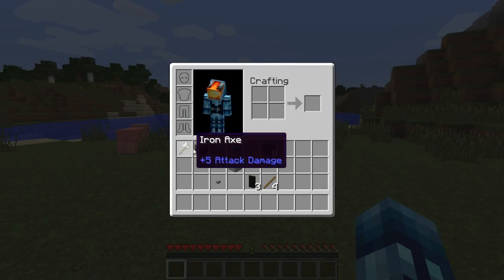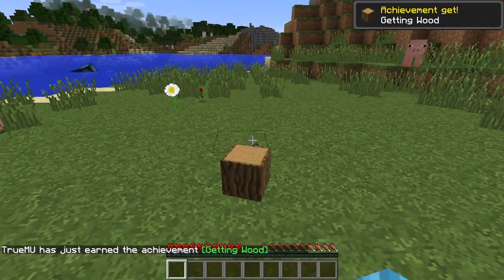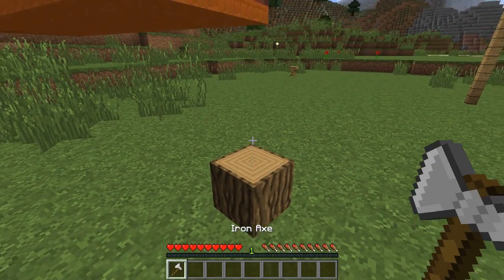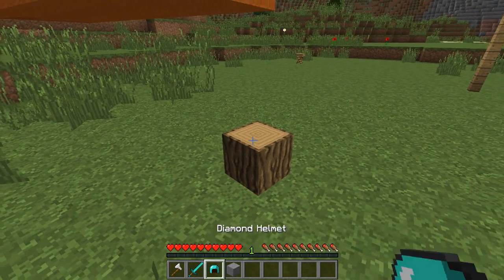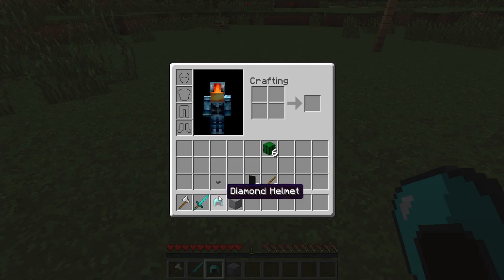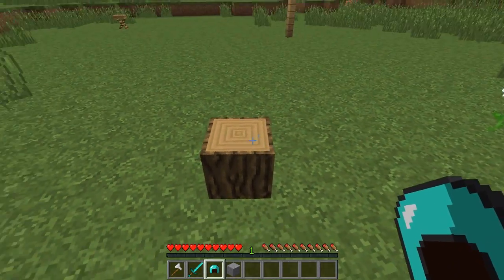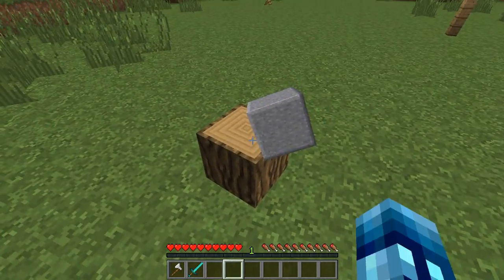Our next decoration is the axe and log. To craft this, you just throw down an iron axe and an oak wood log, and when they combine, you get a log. So this egg, when you right-click it anywhere on the ground, it will spawn an axe inside of a log — that's pretty cool. You can actually take the axe out and put any other tool you want, or even blocks. I'm going to put a diamond sword in there. I can take it back out, put a diamond helmet — but diamond helmets don't work. The block worked though. You can put blocks or anything else in there too, so that's pretty cool.